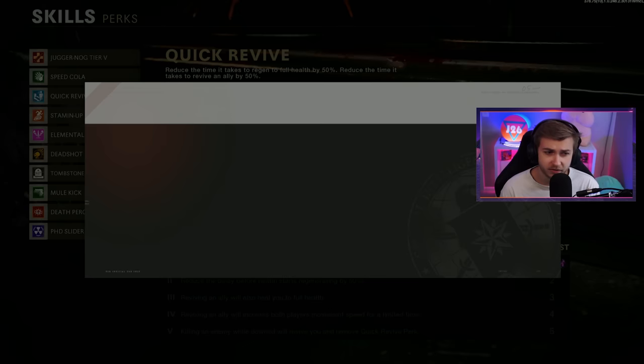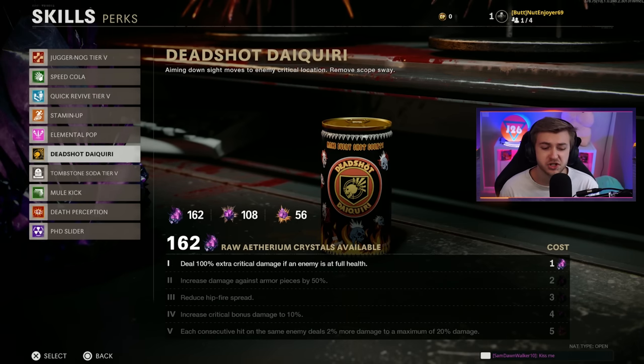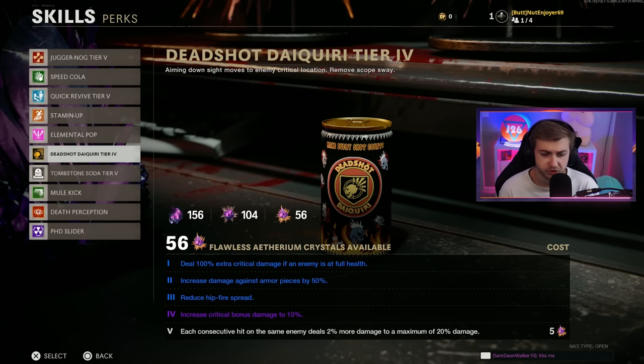They also said that we can upgrade our Quick Revive to tier five, so I'm gonna do that really quick. And they said that we can upgrade our Dead Shot to tier four - just four, not five. What do we get with tier four? Just increased critical bonus damage to 10%, so it's still good, but we don't get that each consecutive hit on the same enemy getting 2% more damage with a maximum of 20%, which is an insane boost.